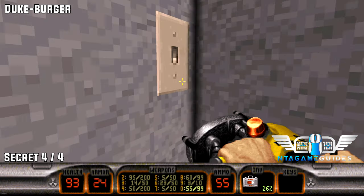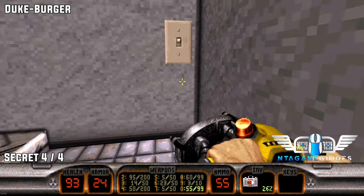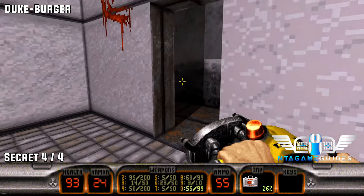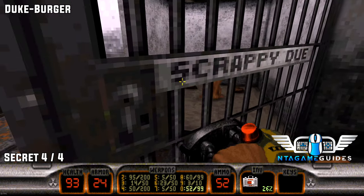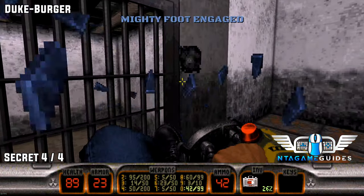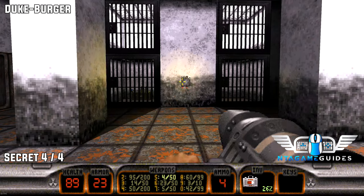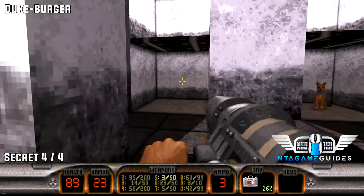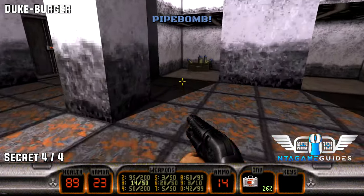Number four. Now we're going to leave this area and go into the kennels. Once we are in the kennels, we can use a grenade or a rocket launcher. In one of these eight holes in total, there will be a secret door on the upper left. And that's secret number four.